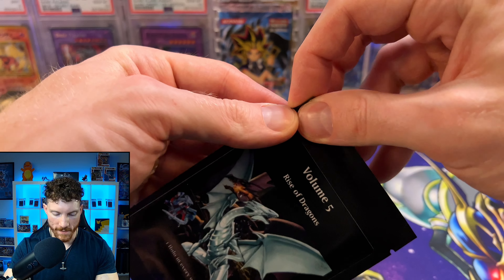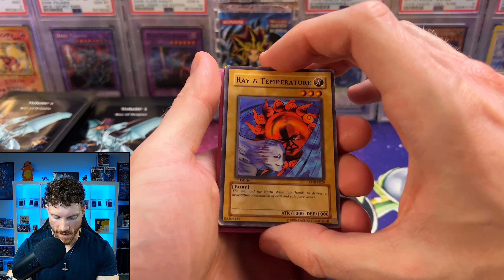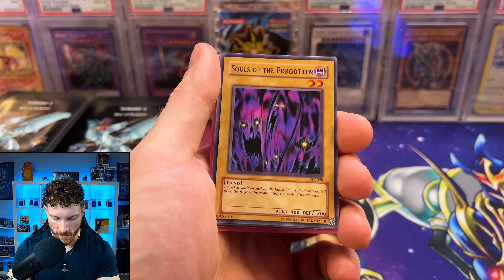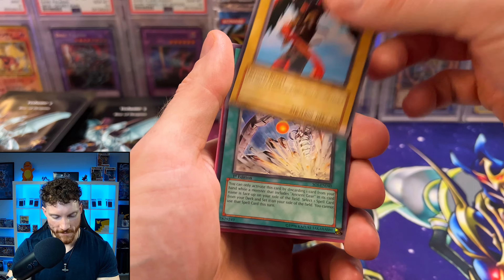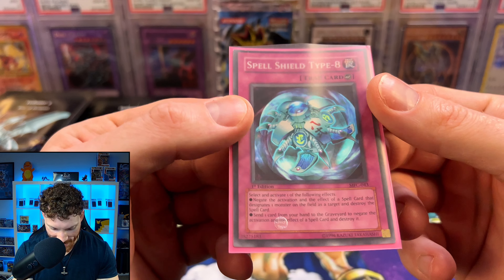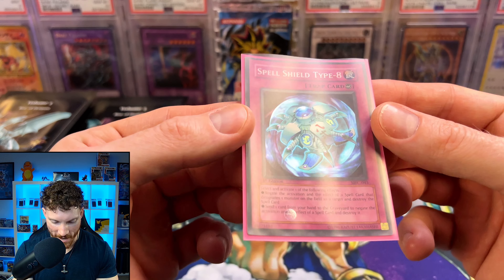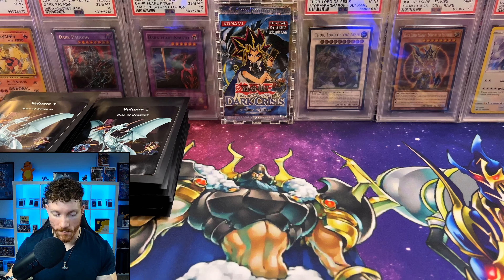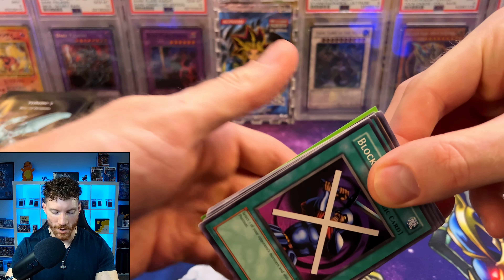We've got 25 packs, some good chances to get some good stuff. We've got another sleeve card — a first edition Europrint Ray and Temperature from LOB. We've got the Rock Bombardment from the Lost Millennium, a Soul of the Forgotten from TSV. Some nice OG commons — Science Soldier, this is a Pharaoh Servant Pack. A Jama Trio and a Spell Shield Type 8. It is a first edition from Magician's Force, a little bit warped but that can come out. A Pringled Spell Shield Type 8 — kind of crazy to see Magician's Force miscut like that. First edition from Magician's Force, a set that does not get opened all that often anymore.